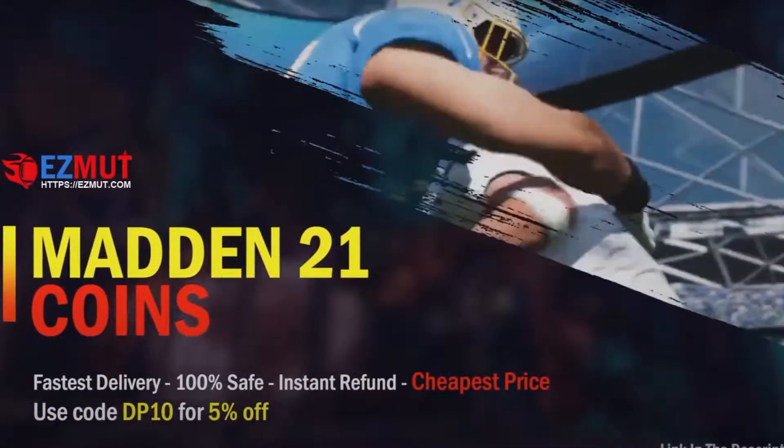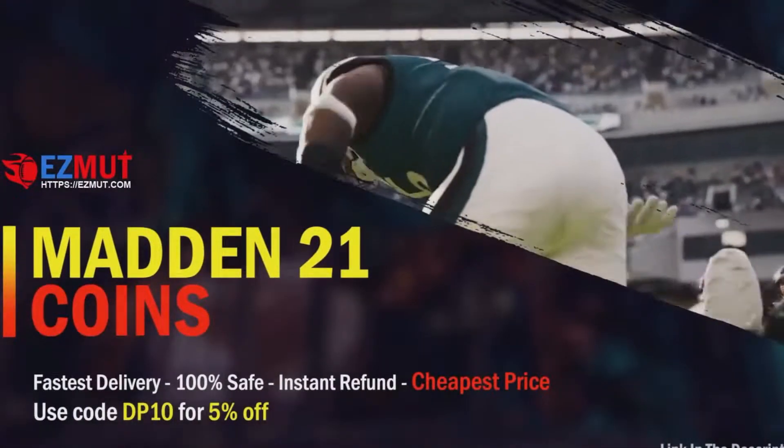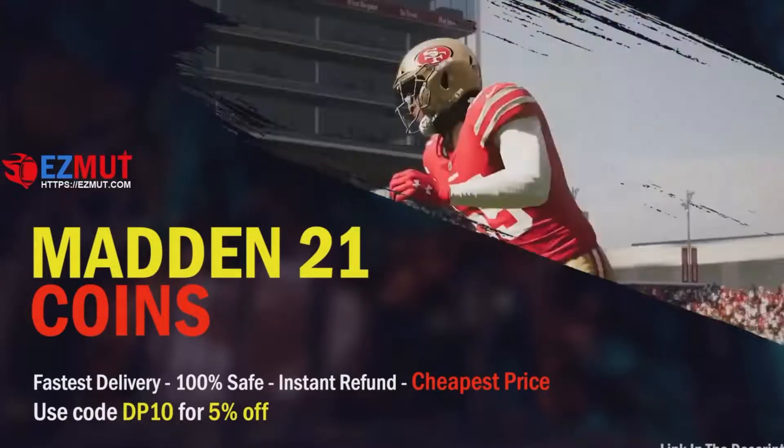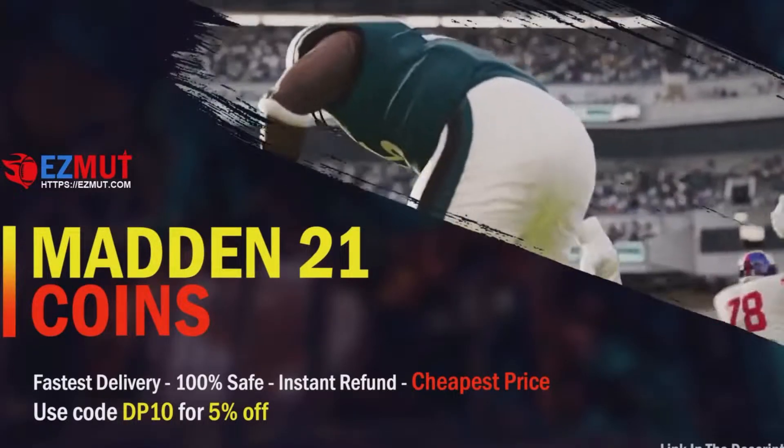Let me help you boys out right now. Head over to easymutt.com, type in DP10 for 5% off and you're going to get the cheapest coins on the market guaranteed. I promise you.